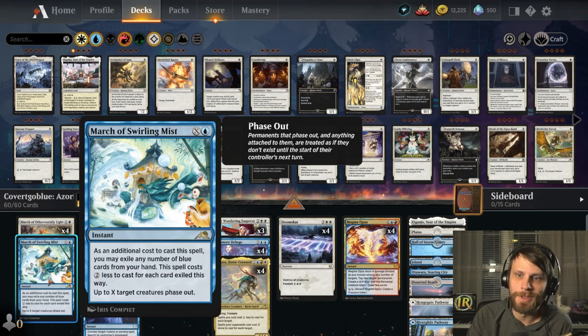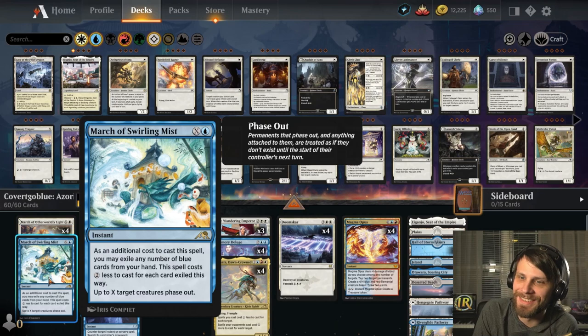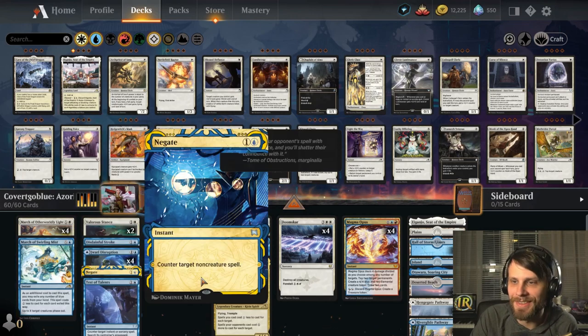And then March of the Swirling Mist — in this deck, if you have Hinata out, this is one blue to phase out as many creatures as you want, which is kind of ridiculous. I really do love this card. I think it's awesome.